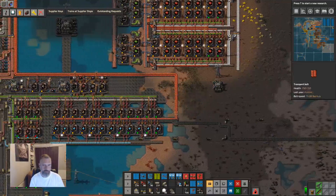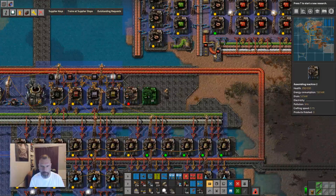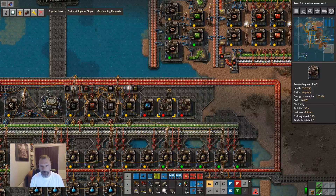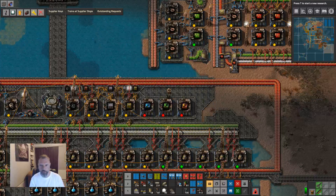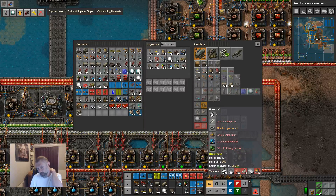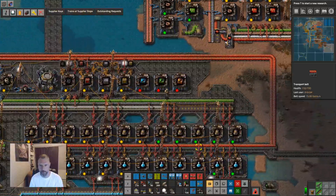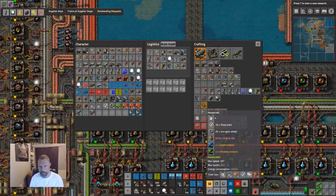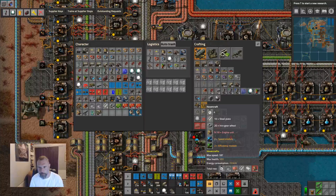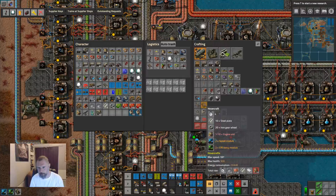This looks like a good place to make a little mini modules build. We're going to make all three of the tier one modules here — we'll end up needing them all, albeit in small quantities. For the hovercraft, can I pocket craft? It's only two of each. I need 10 engines — there we go, that's the 10 engines. Let's craft a hovercraft.